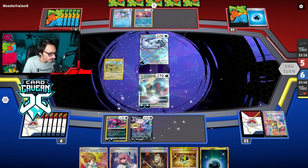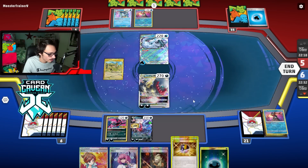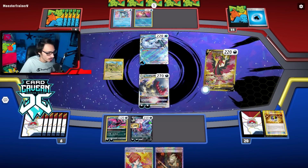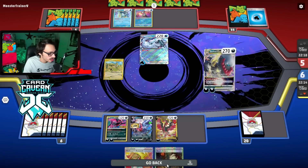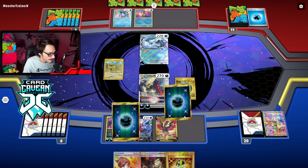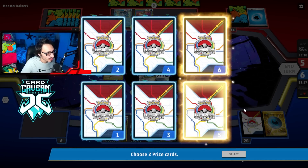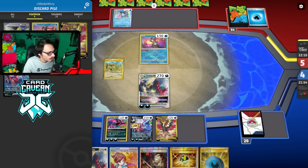We get the Galarian Moltres in play, Dire Flame Wings. Star Abyss now — I need stuff back. We can go Dark Patch and Ultra Ball to get back Darkrai. Yeah, we'll do that just to have Darkrai for next turn. We knock out their Pokémon and I want to make sure I'm set up for a potential Palkia. They could still knock me out — I only gave them five new cards with Iono, but it's better than nothing. Oh, there's Darkrai in the prizes, so I'm punished for getting Ultra Ball back. Whatever — it's fine, we're in a really good spot.